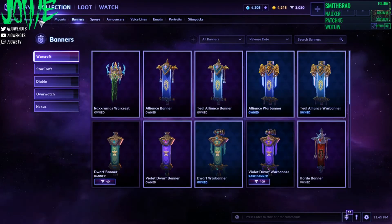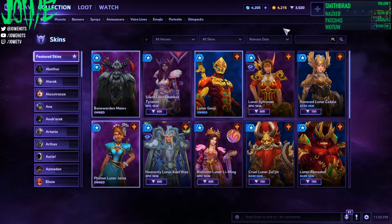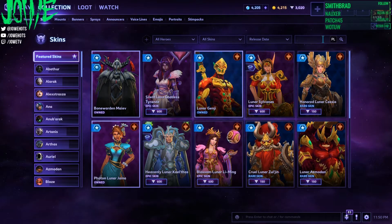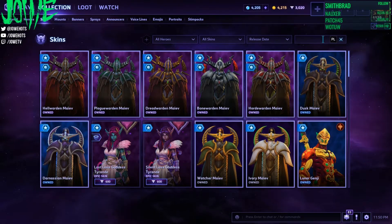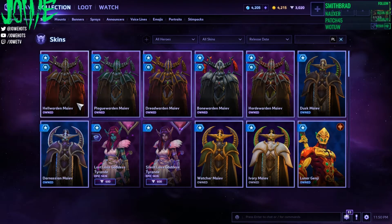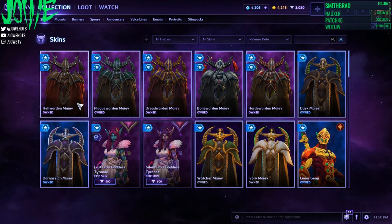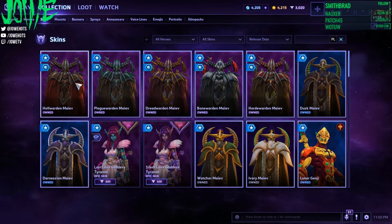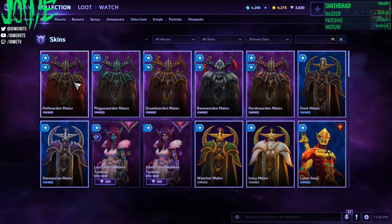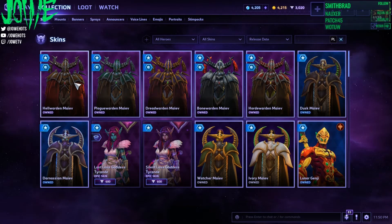This tip is about skins and mounts — new stuff. If you want to quickly see what was added to the game recently, go into the Collection, go to skins or mounts or whatever you're interested in, and click the spacebar in the search bar. It will automatically sort so that the newest skins appear first. That way you can quickly see what was added after a patch. I use this whenever there's a big patch with a lot of new skins, so I can check all the new ones and know I didn't miss anything.